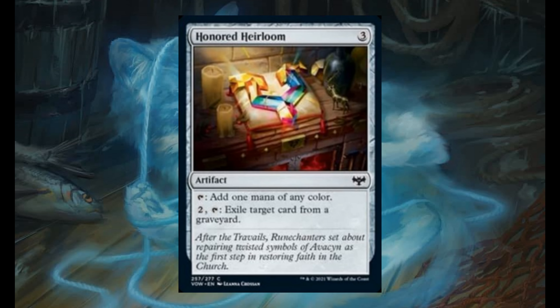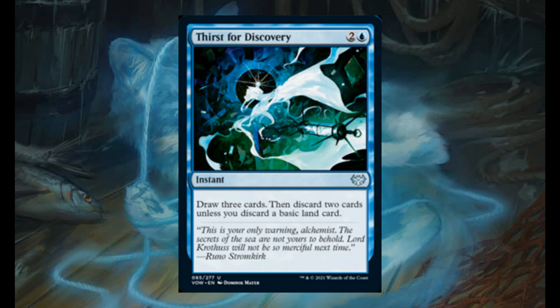Honored Heirloom for 3. It's an artifact. Tap to add 1 mana of any color. For 2, tap to exile target card from a graveyard. Thirst for Discovery for 2 and 1 blue. It's an instant. Draw a card, then discard 2 cards unless you discard a basic land card.